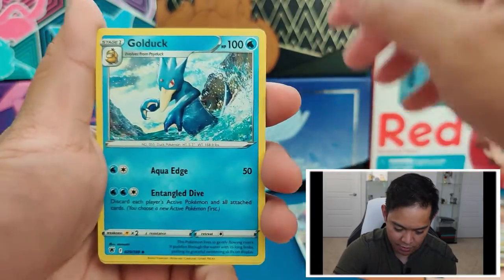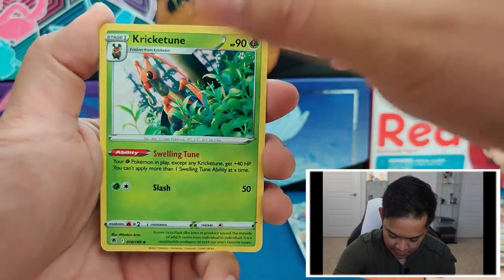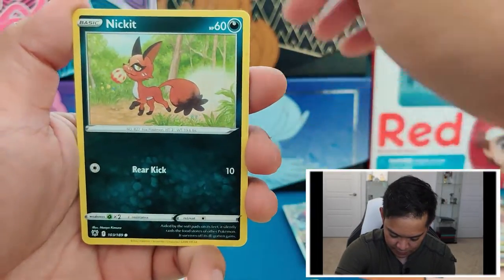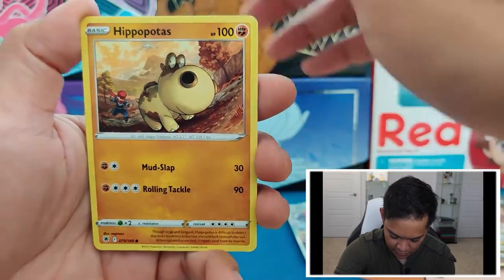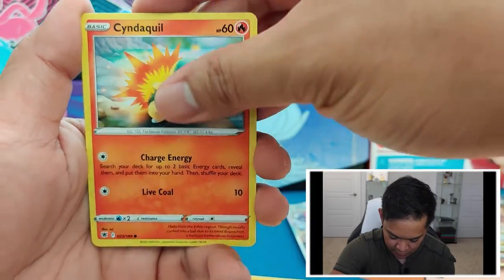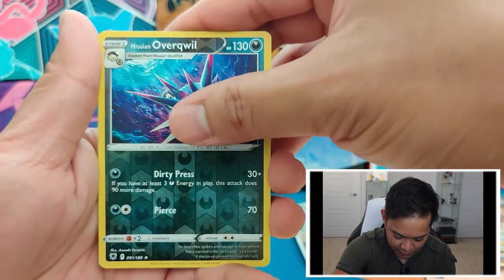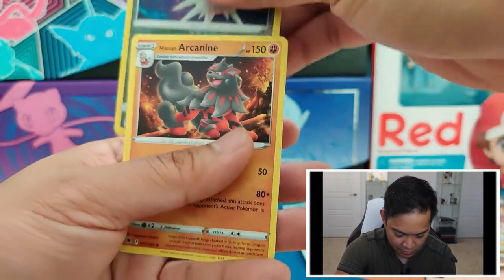Psychic Energy, Golduck, Super Reflective Glasses, Kricketune, Hisuian Qwilfish, Petilil, Nickit, Hippopotas, Cyndaquil, Hisuian Quilava — or Hisuian Typhlosion, sorry — Hisuian Typhlosion, and Hisuian Arcanine.